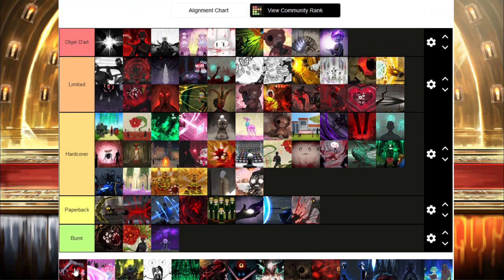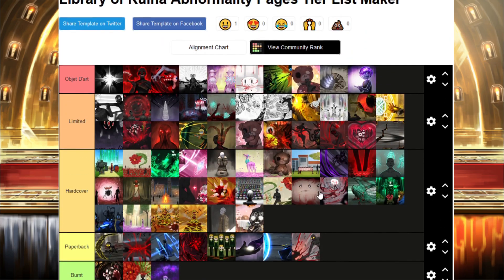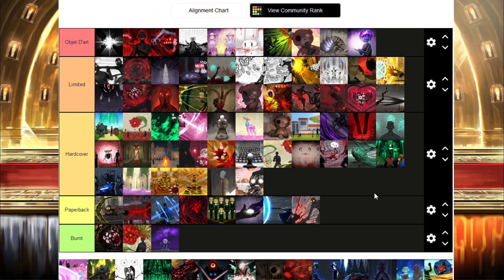Shell nullifies stagger damage. Do I need to say more? It nullifies stagger damage — you don't take stagger damage. The only drawback of Shell that doesn't give it complete Object Dart best-page tier is the fact that it doesn't work on Geburah's self-staggering ability of Red Mist, meaning that if you don't deal 40 or more damage in a single scene, you will take stagger damage. Sadly, Shell does not nullify that. And if it did, it would just be broken.